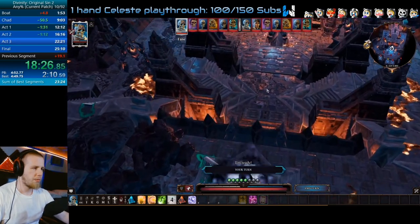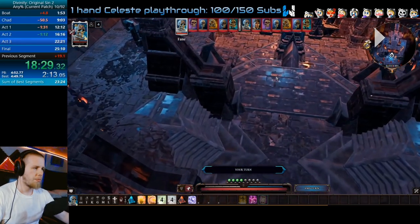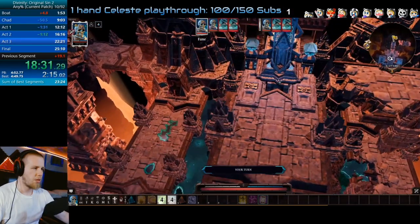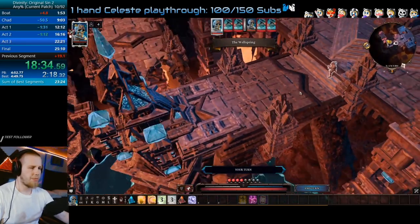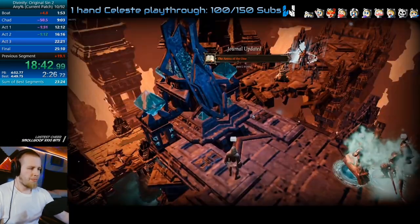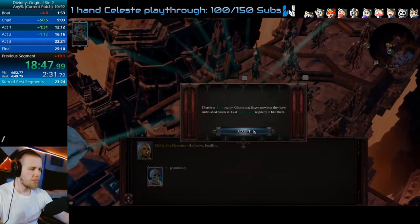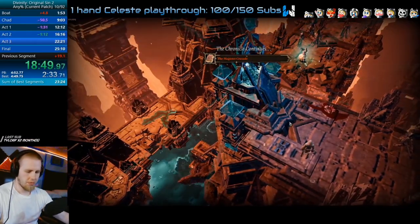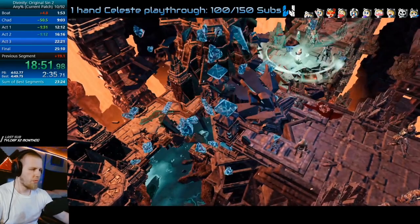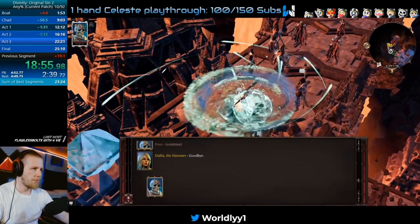Teleport down here using Cloak and Dagger, then use Haste, Tactical Retreat down to this spot here. Skip all this text — you can spam the Enter key as well to quickly hit that Accept button. Just skipping text and unskippable cutscenes. Right here, as soon as you get knocked down for the last time, you can open up your inventory.